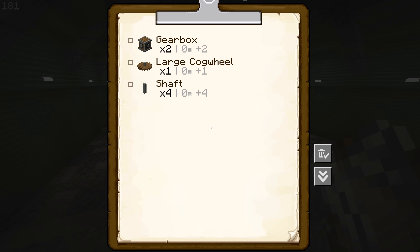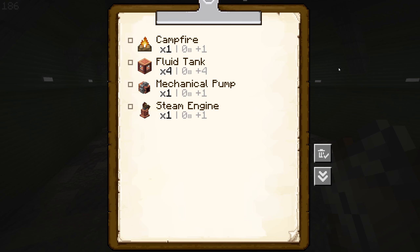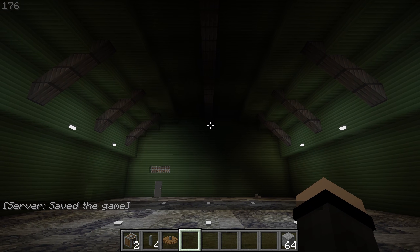Here's a list of materials you're going to need for the first section of the machine. And for every steam engine you want to add to the machine, you're going to need these resources. Now let's start out with building the first part of the machine.